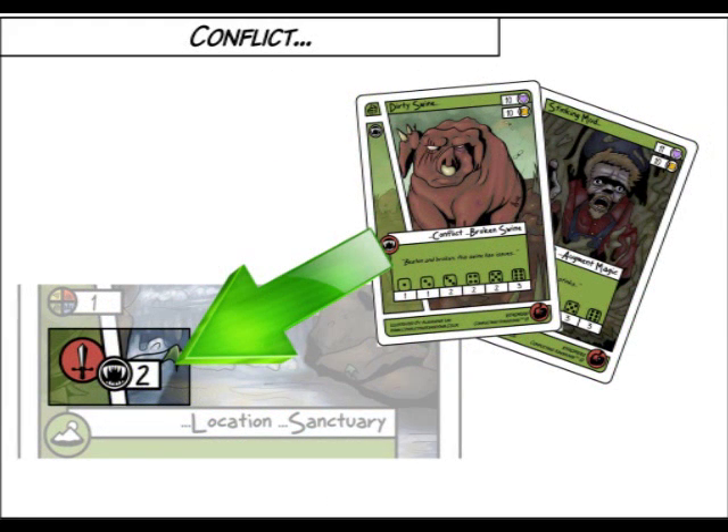Your opponent now has two choices: play a conflict card to intercept the attack, or take the hit. If they do not have a conflict card, or if they choose not to play one, they must take the hit.